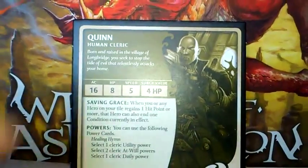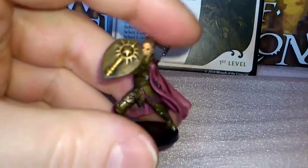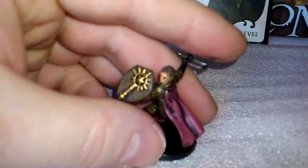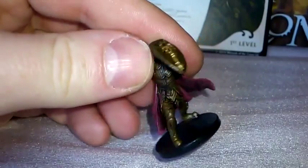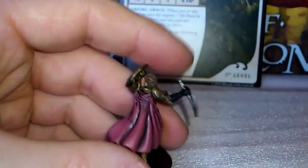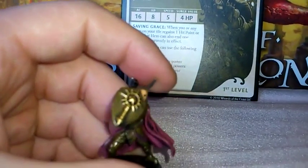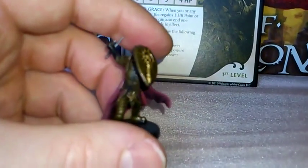And the last hero is Quinn the Human Cleric, and here he is. And the name of this one is the Human Cleric of Bahamut. Just type in 'Human Cleric' and you'll probably see one of these come up.